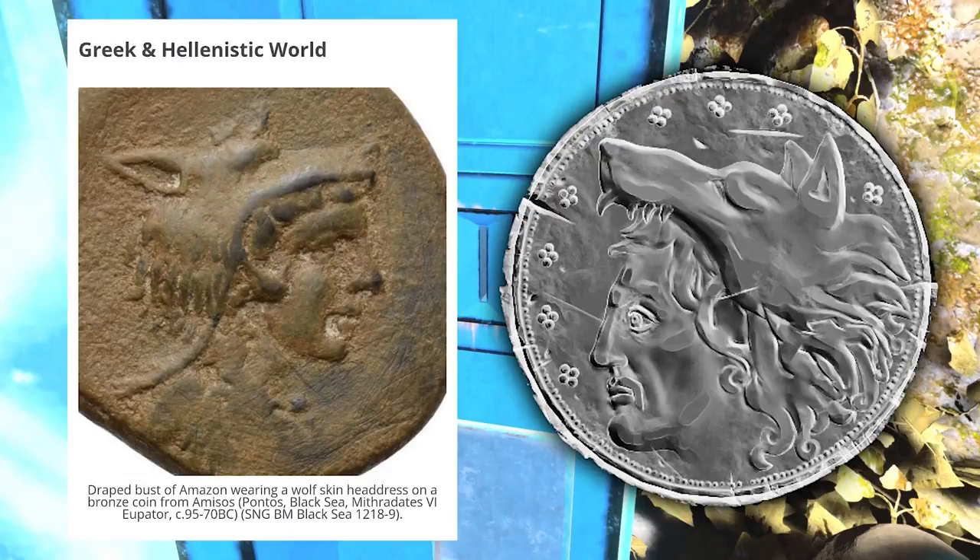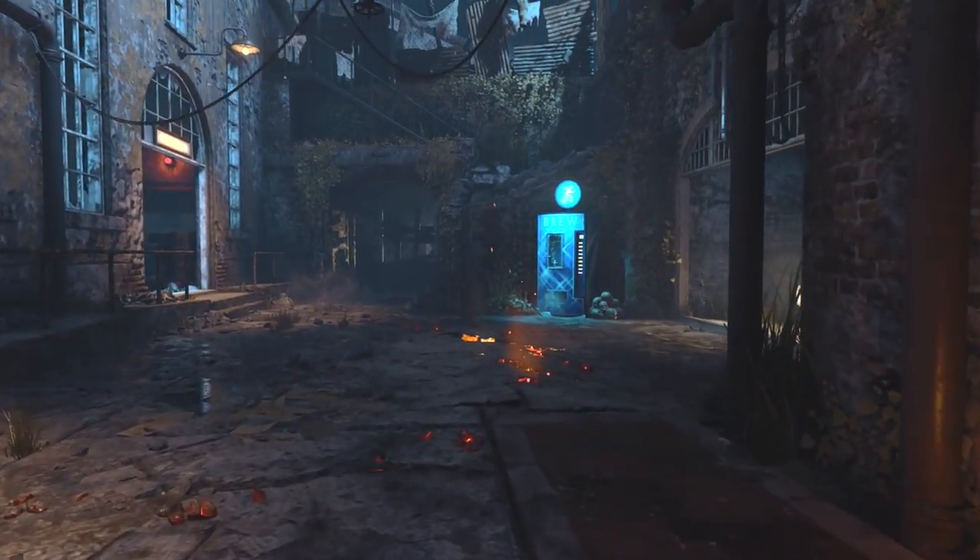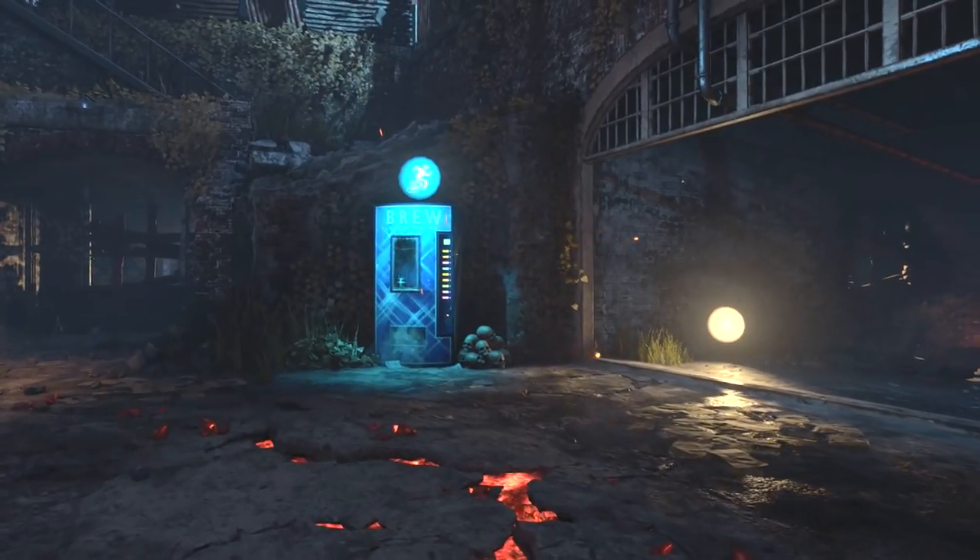If you try to Google and find out if there are real-life coins that have a head with a wolf head on it, you can actually find some information. So far, the only thing you can really find talks about the Greek and Hellenistic world — it's a draped bust of an Amazon wearing a wolfskin headdress on a bronze coin. Although this is similar, I feel like it might be pointing more towards the Native American history that actually existed on this island, because you've got the tomahawk and the afterlife imagery. Hopefully, if we get enough people trying some stuff out with this coin in front of the brew machine, something will happen. I can't wait to see what it leads to.